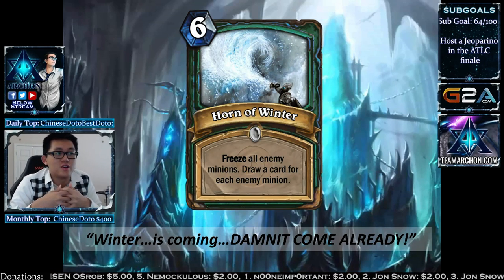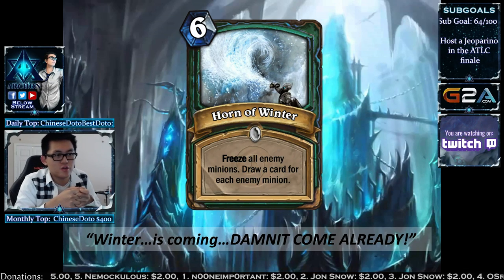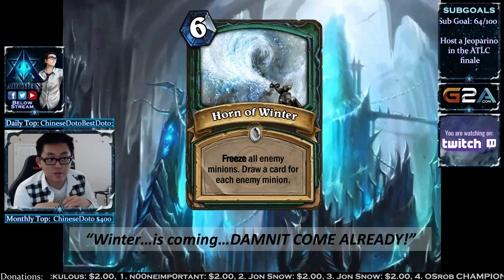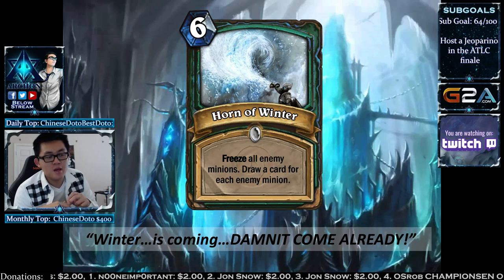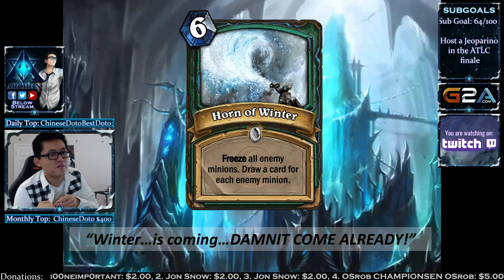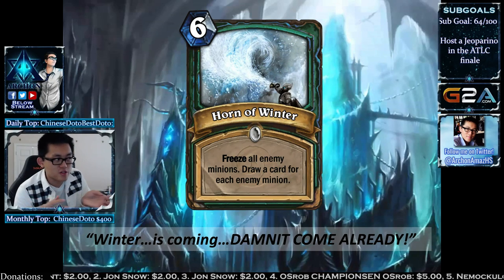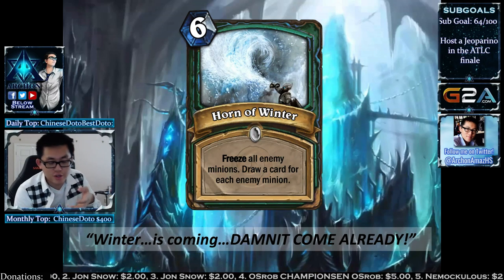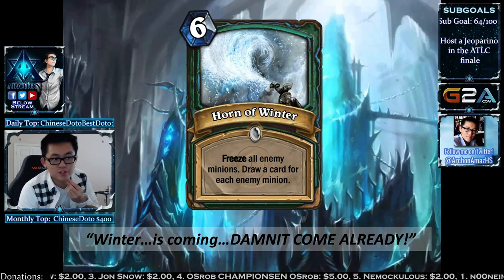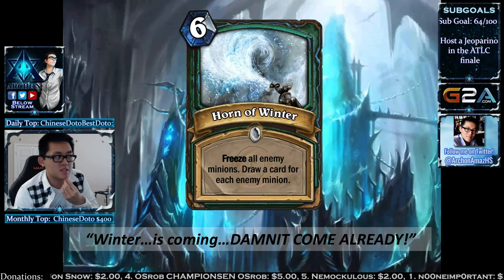Horn of Winter is a 6-mana spell: freeze all enemy minions and draw a card for each enemy minion — like Frost Nova with card draw attached. If you Horn of Winter three creatures, you Frost Nova and Nourish at the same time, though it's baked into a single card. You don't establish anything the turn you play this, so it can be clunky. It might be great for stall decks, and it's your card draw for Death Knight besides Death Pact.